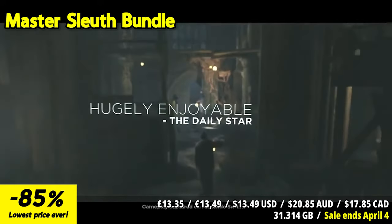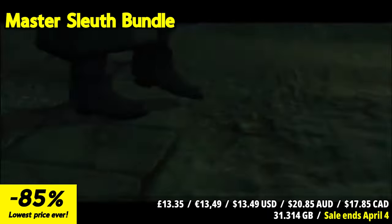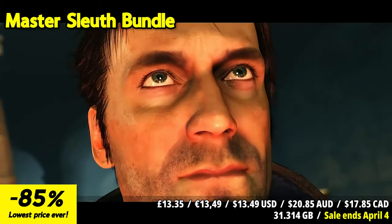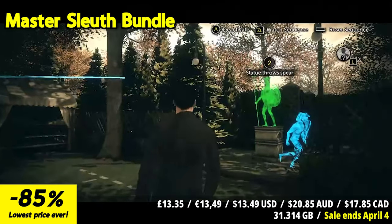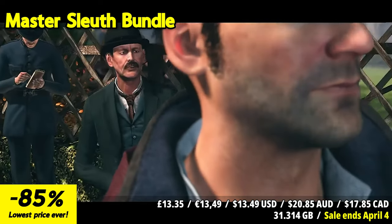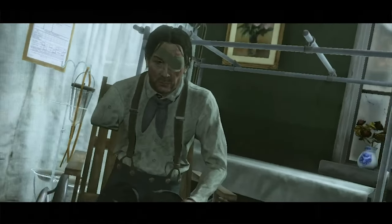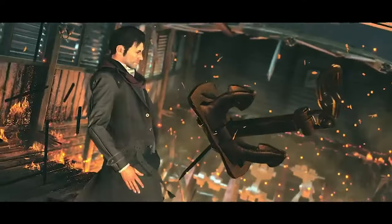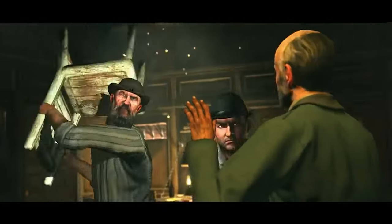Dive into the intriguing world of detective mysteries with the Master Sleuth Bundle, featuring three immersive titles that will test your investigative skills to the limit. Sherlock Holmes: Crimes and Punishments invites you to unleash your detective talents in a series of thrilling cases, ranging from murders to spectacular thefts. In Sherlock Holmes: The Devil's Daughter, experience a blend of investigation, action, and exploration. The Sinking City takes you to a Lovecraftian-inspired open world in the 1920s, where the city of Oakmont is haunted by an eerie supernatural presence. The Master Sleuth Bundle promises a thrilling journey through crime scenes, supernatural mysteries, and psychological twists.